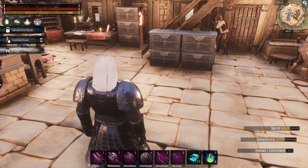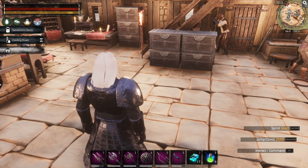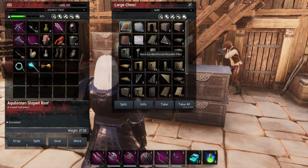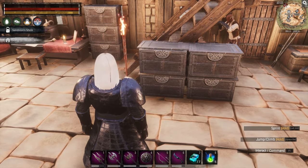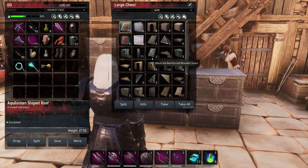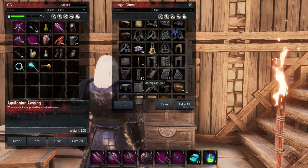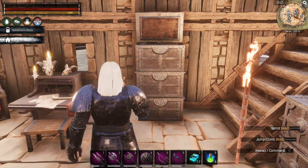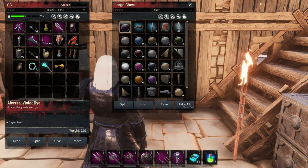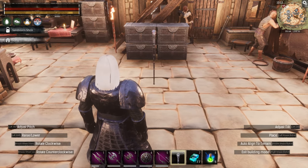Welcome back everybody to Conan Exiles, I'm an Old Guy Gaming and in this episode we are going to hit the volcano. We're going to pull out the staff here and he should tell us that the volcano is the next place to go — I'm always losing the damn thing. There it is. Let's put this joker down and see what he has to say about going to the volcano.